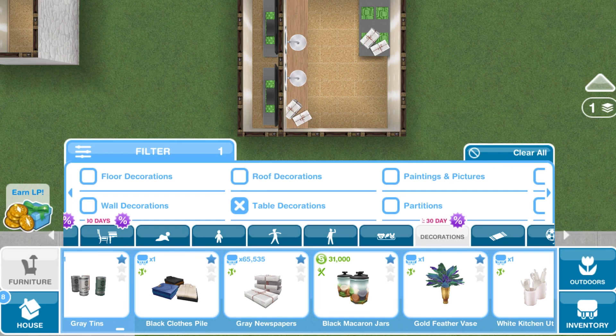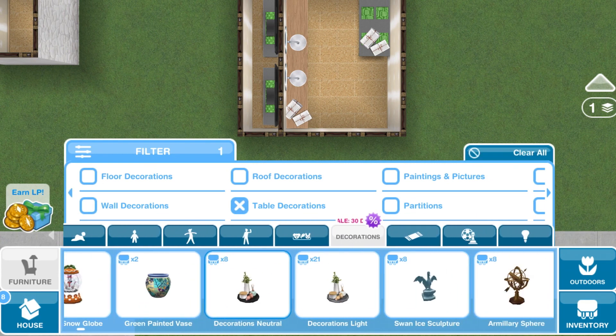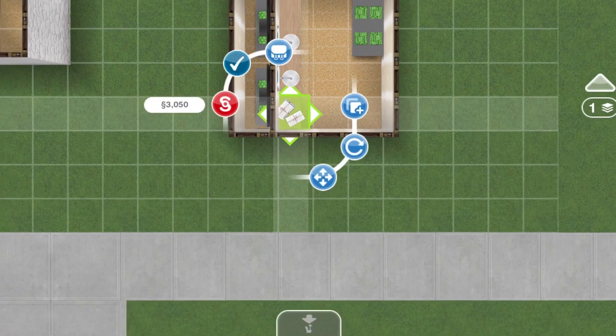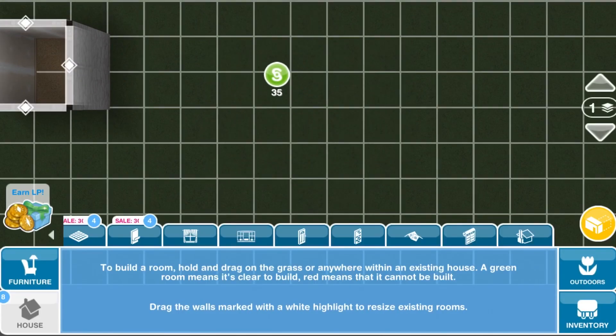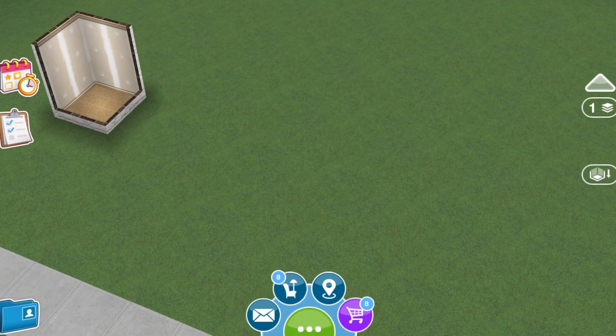If it doesn't work, just try again. Also note: this glitch doesn't seem to work with items from paid packages from the Sim store — I tried it twice with one of those and it didn't work. I ended up using little newspapers instead. One more thing: you cannot put the glitched items back into your inventory — just sell them. You can sell the entire room and everything will be fine. Hope you enjoyed this video, let me know if you have questions, and thanks for watching!